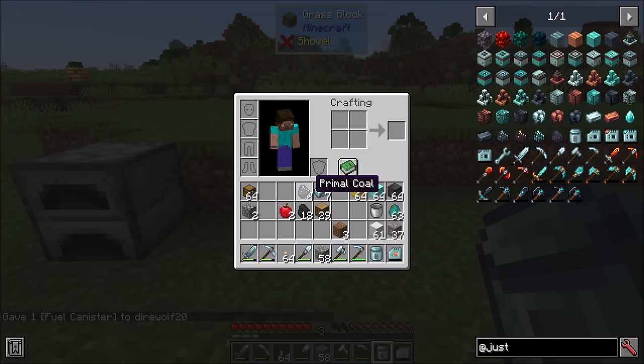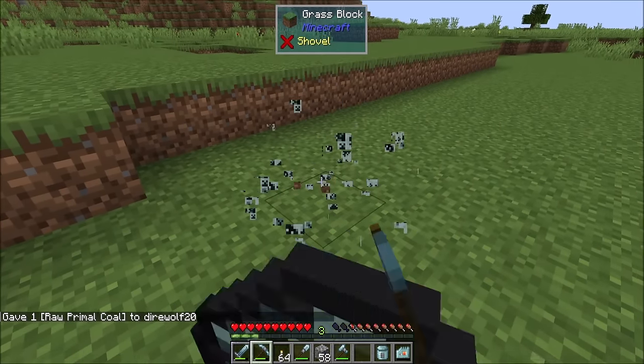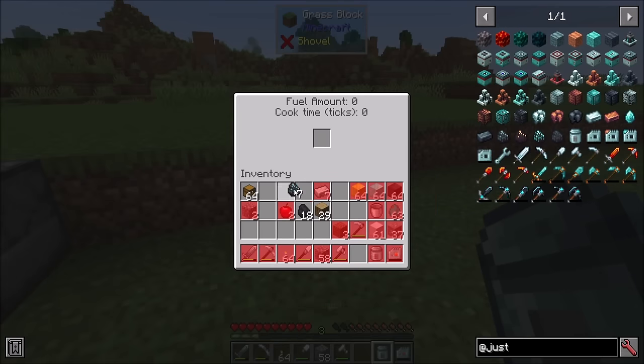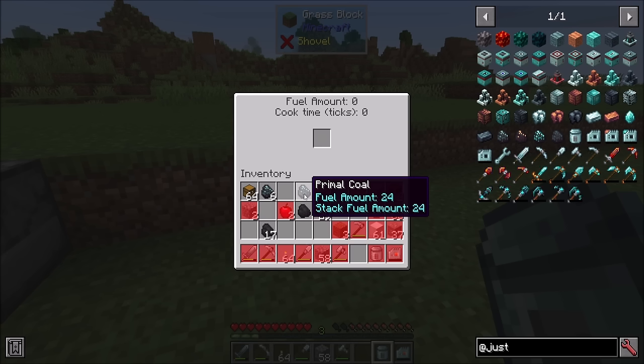One thing I haven't told you about yet is the Primal Coal. As you saw when we broke our raw primal coal block, we happened to get four coal — you get anywhere from three to four items from this drop. In order to make this, you need a full block of coal, so nine pieces of coal goes in and three to four pieces of primal coal comes out. A single piece of primal coal can smelt 24 items — it's basically a consolidated version of coal. If you get three pieces from the break, you've broken even; if you get four, you get a little bit more. On average you'll get about three and a half times as much fuel out of this crafting method as you put into it — so a little bit better than breaking even.